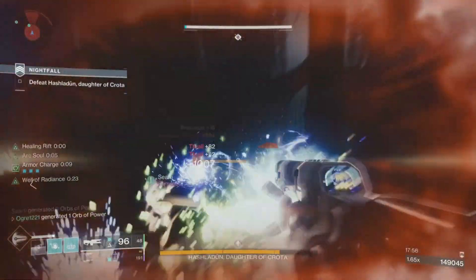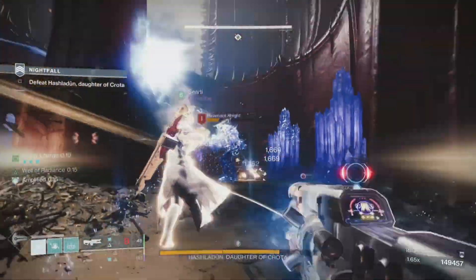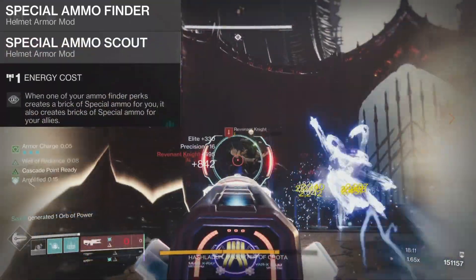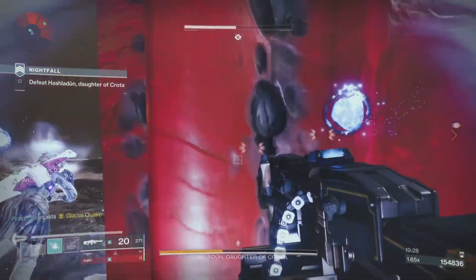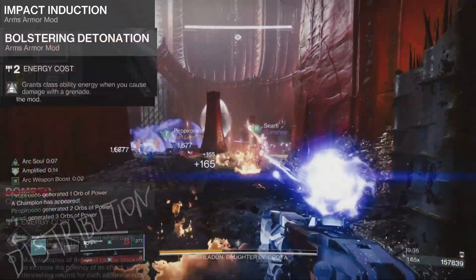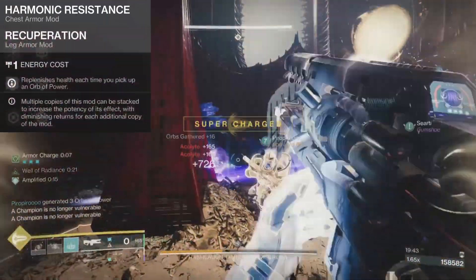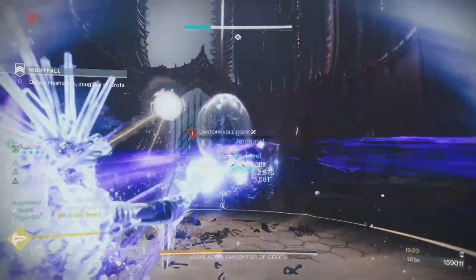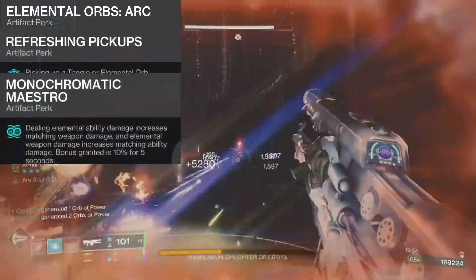Let's move on to some armor mods that make this build even more sustainable. Since we're running a special weapon as our primary, ammo is going to be a big factor. For special ammo: Special Ammo Finder, Special Ammo Scout for teammates, Harmonic Reserves, Elemental Munitions, and Special Finisher. For orb generation: Harmonic Siphon and Reaper. For ability energy: Impact Induction, Bolstering Detonation, and Distribution. For health and resistance: any resist mods depending on the activity, plus a Recuperation mod. Specialty mods include Powerful Attraction, Elemental Charge, and Arc Weapon Surge. For artifact mods this season: Elemental Orbs, Arc Communal Pickups, Refreshing Pickups, and Monochromatic Maestro.